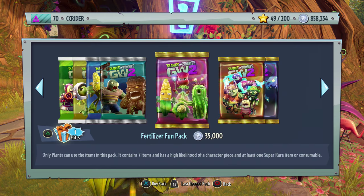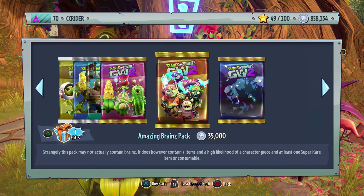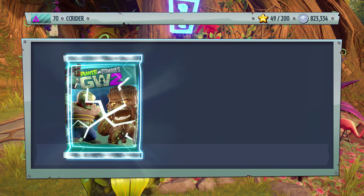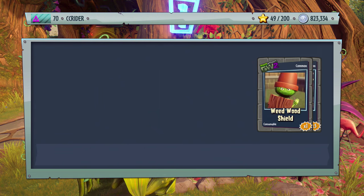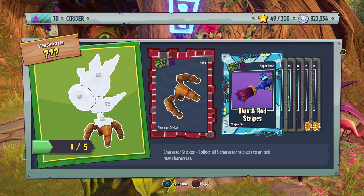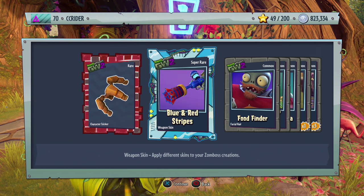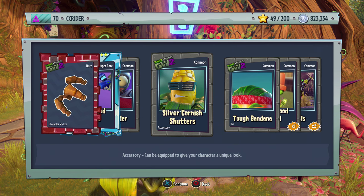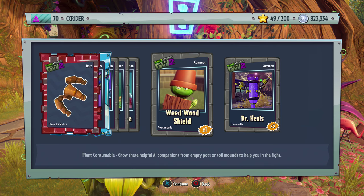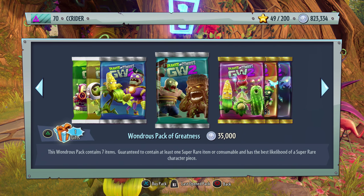One more Wonders Pack: we got Dr. Heels — we get a lot of Dr. Heels — and a piece to a Rock Pea, which is sweet. Blue and Red Stripes, Food Finder, Silver Cornish Shutters — those look better than the normal ones — Tough Bandana, Weedwood Shield, and Dr. Heels again.